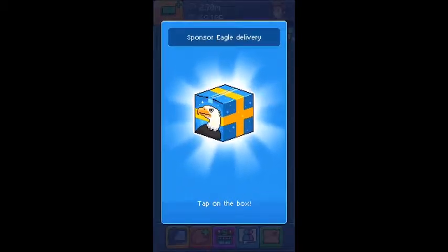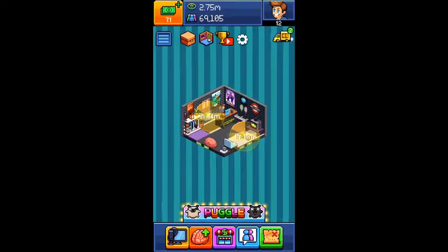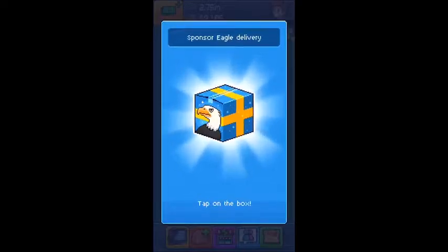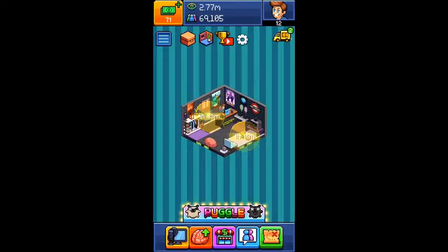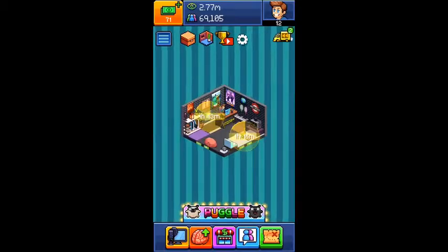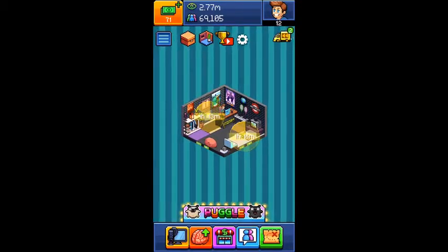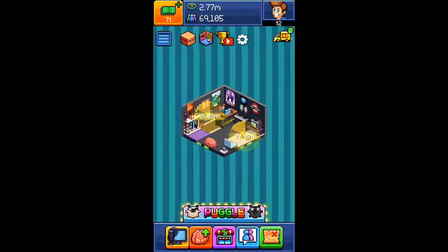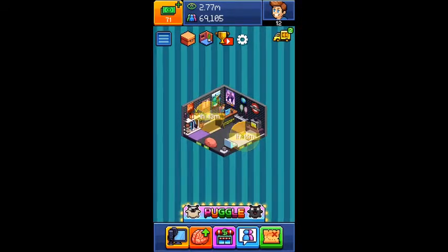Some people that do this glitch sit here for like an hour, but it's kind of ruining the point of the game doing that. When the sponsor eagle comes you just tap on it, click exit, then click on Puggle and click out of Puggle really quickly.